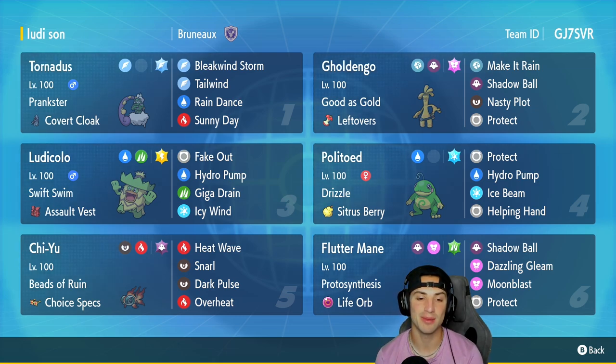In our third slot we got the brand new returning Pokemon, Ludicolo the Water and Grass type. It's got Swift Swim to double its speed in the rain, the Assault Vest to make it a bit bulkier on the special defense side, and a great moveset of Fake Out, Hydro Pump, Giga Drain, and Icy Wind for some speed control.